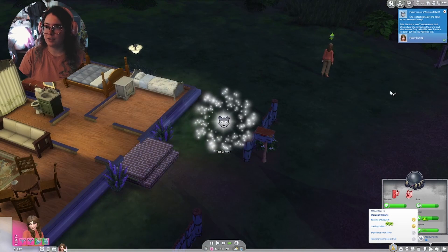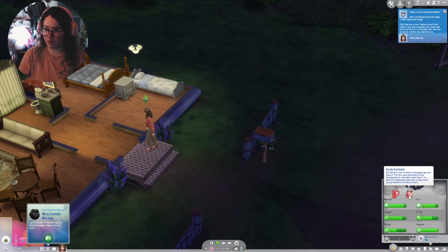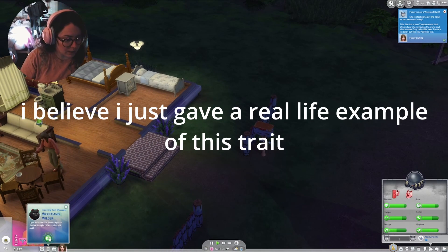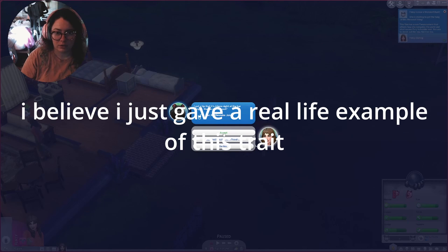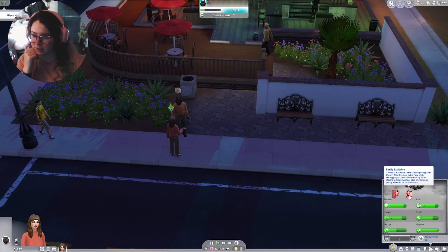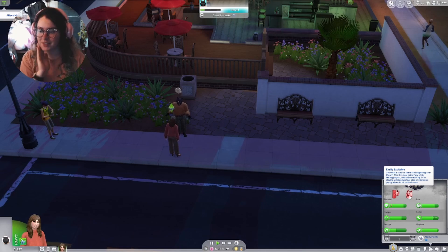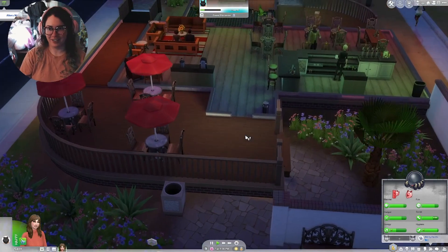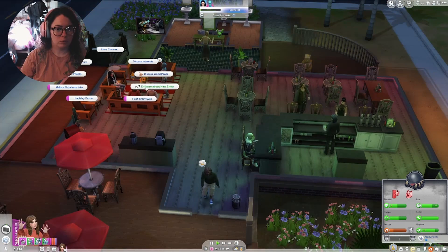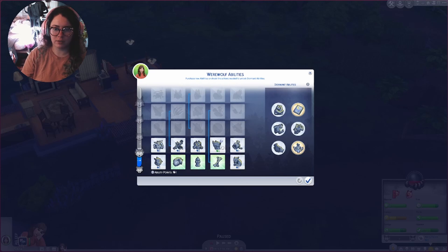She needs to take a wild shower — 'Bathe Like a Beast,' I don't know what that means. She's a runt and has a new temperament: Easily Excitable. 'This sim now gains fury while feeling playful and while watching TV or playing video games.' Oh no, oh no, oh no! And she's unlocked the second tier. She's also like super constantly flirty now.